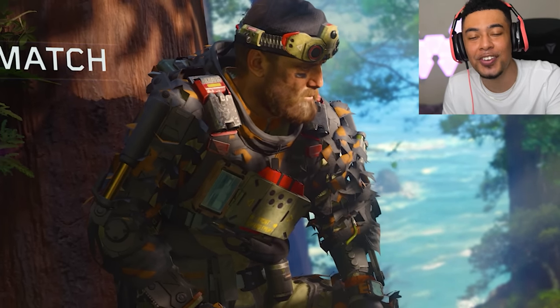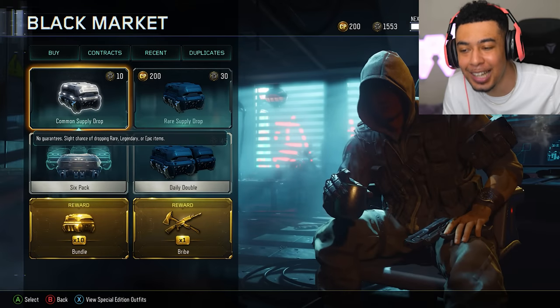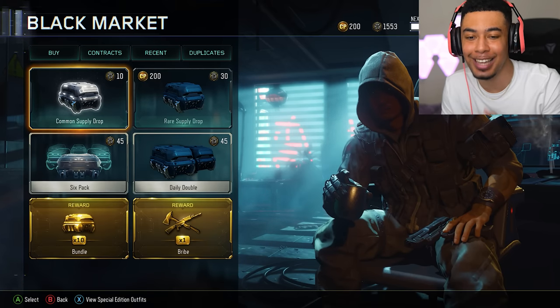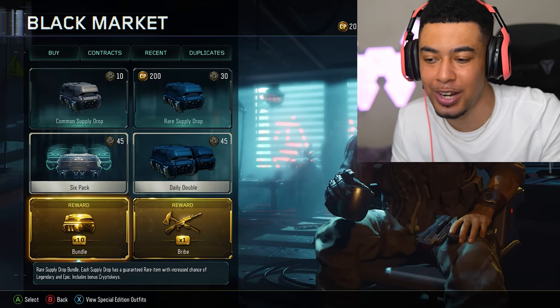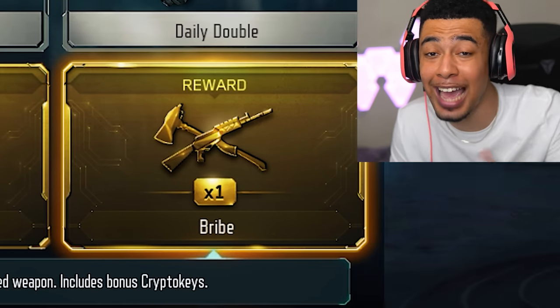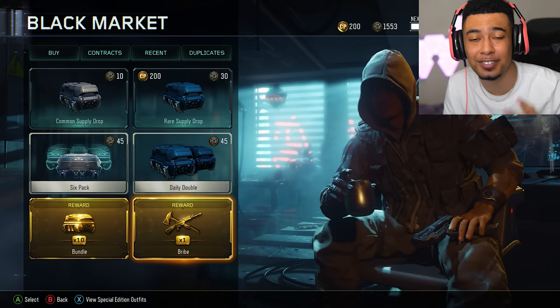Even when this video is done, there's still one more video that I have to make, and that is a Supply Drop opening. Over this whole series — these past two months of me getting all of these camos — I've saved every last one of my Crypto Keys. We also completed one of the contracts, so we've got these 10 Supply Drops, and also the Weapon Bride, which is a guaranteed weapon. Could most definitely be a Melee Weapon, but either way, we've got a bunch of Supply Drops to open for a massive Supply Drop opening.